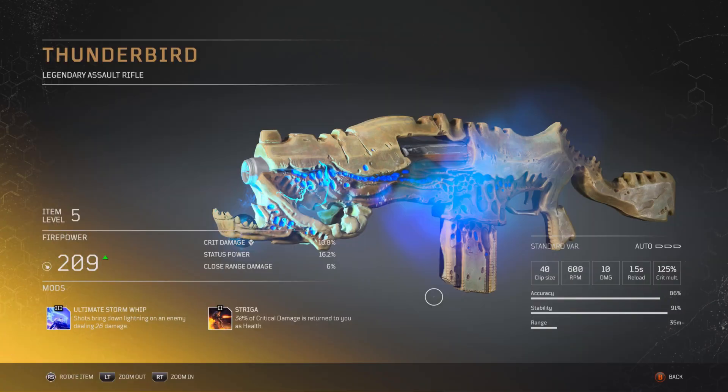Next up is a level 5 Thunderbird. This is a legendary assault rifle that comes with 209 fire power, 10.8% crit damage, 16.2% status power and 6% close range damage. You get a clip size of 40, 600 rpm, 10 damage, 1.5 second reload speed and a 125% crit multiplier. The Thunderbird has 86% accuracy, 91% stability and a range of 35 meters. The two mods are a tier 3 ultimate storm whip and a tier 2 striga. With the ultimate storm whip shots bring down lightning on an enemy dealing 26 damage, and with the striga mod you get 30% of your critical hit damage returned to you as health.